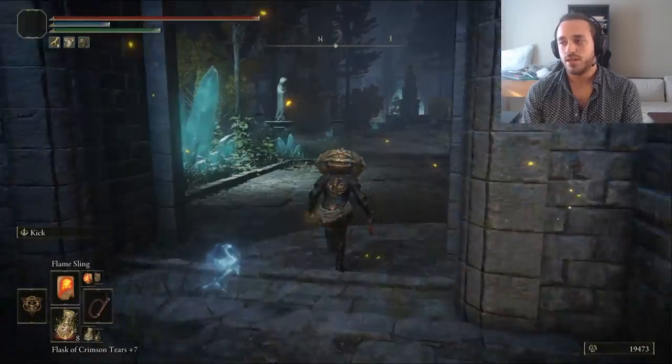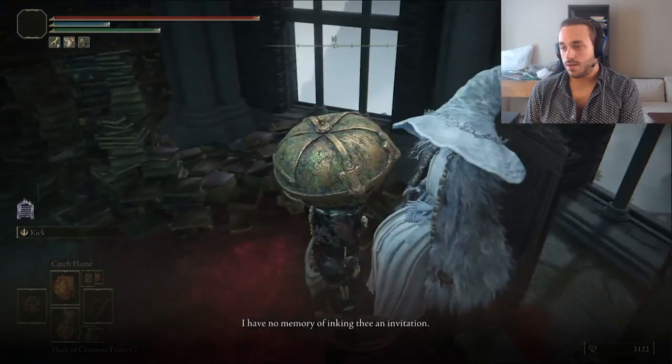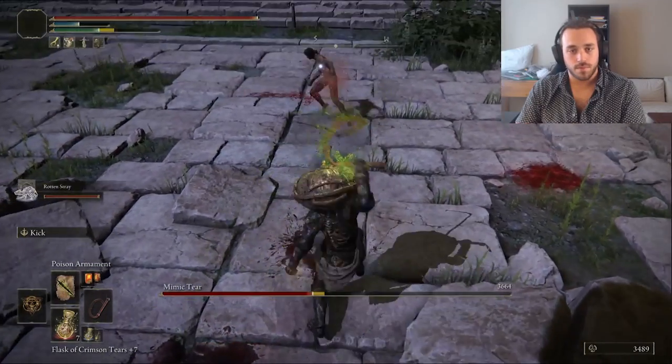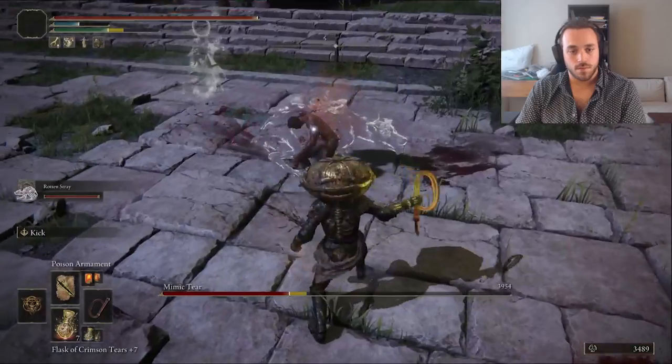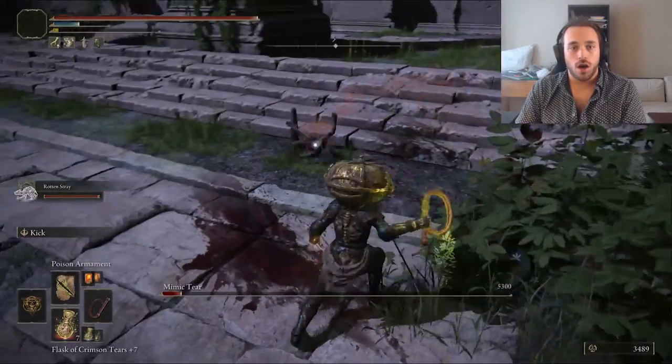Let's go do the Ranni quest. Run up Caria Manor, fight Loretta, catch these flames, then talk to Ranni, head to Nokron, and fight another pretender to the pumpkin throne: the Mimic Tear. Zero activates the Rot really fast and gives me a great idea — get the Servants of Rot's Exaltation. Rest of the fight is easy.